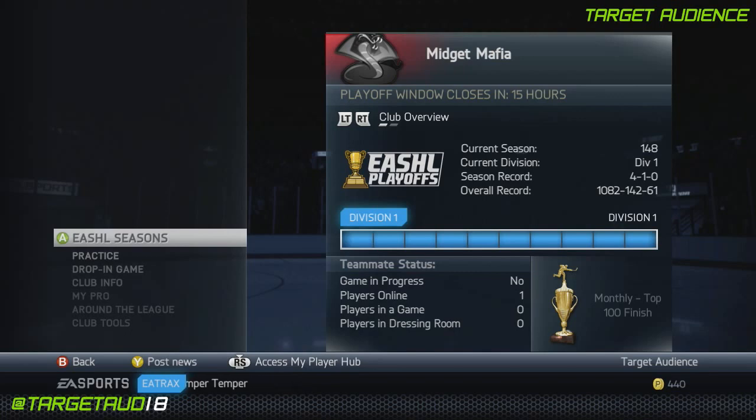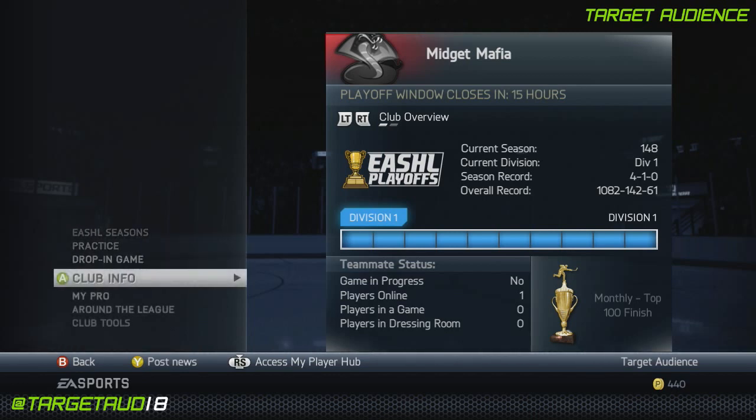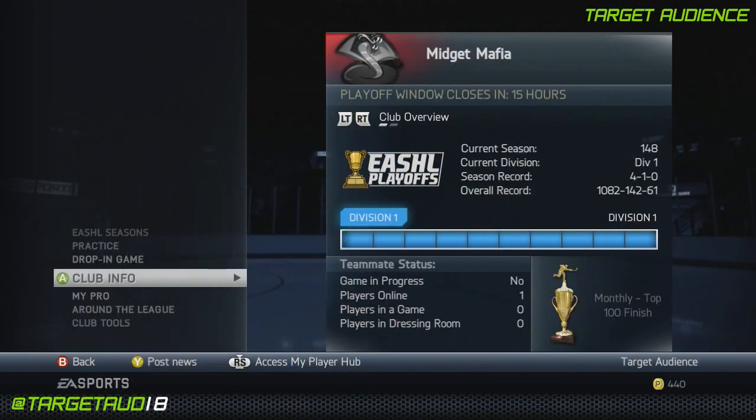Hey guys, how's it going? It's Target here. Welcome back to another player build where I take a real NHL player as they are in NHL 14 and recreate them for your use in ESHL — drop in games, club games, whatever you want. On the agenda today is Paul Stastny. The man with the new contract. I'm kind of celebrating all the players that are on the move. We're doing Paul Stastny first because he is the most attainable one. We did Chara last time, so Stastny this time.